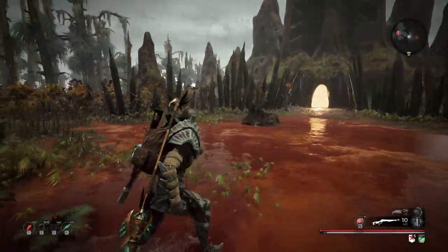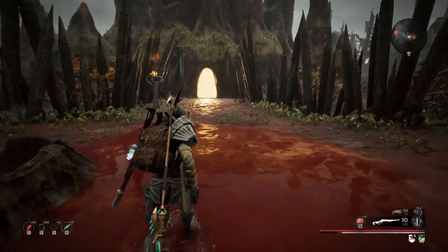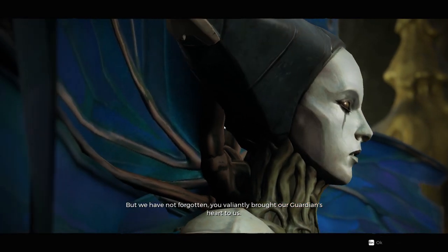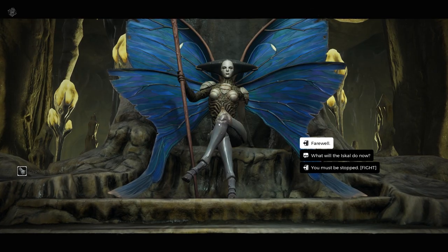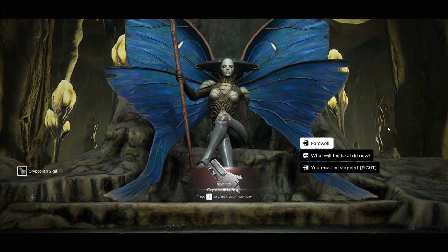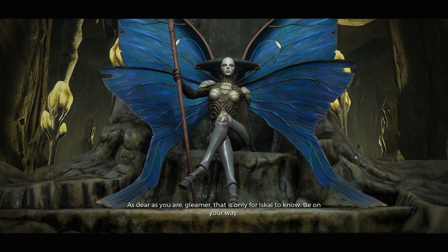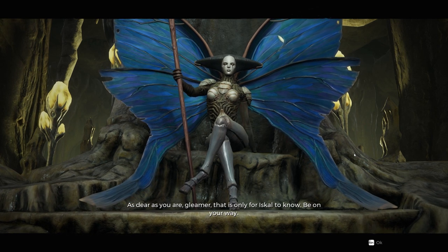The very first step in this process is you need to encounter the Iskall Queen on Adventure Mode. Inside her throne room, she will thank you for delivering her guardian's heart and gift you the Cryptolith Sigil. Once you have this, you're free to fight her or just straight up leave — either one is fine as you will still retain this quest item.